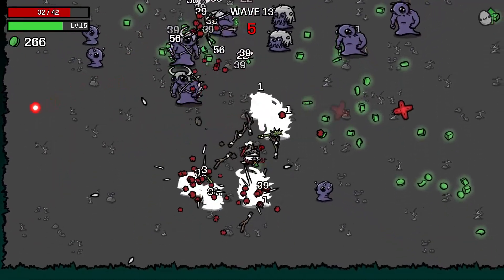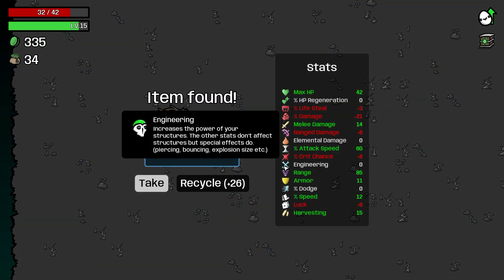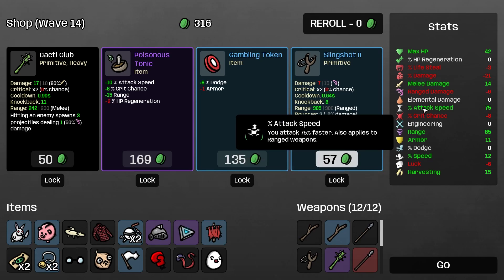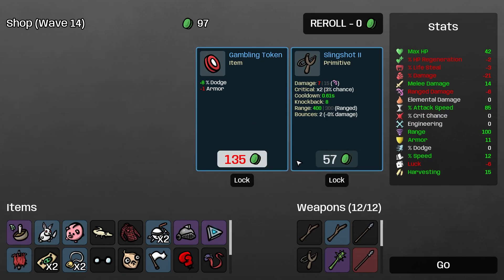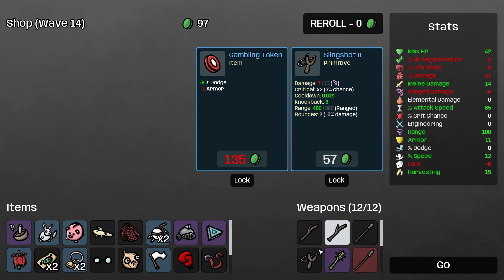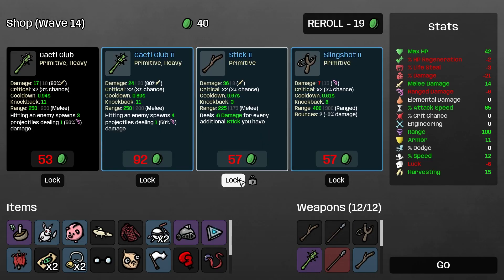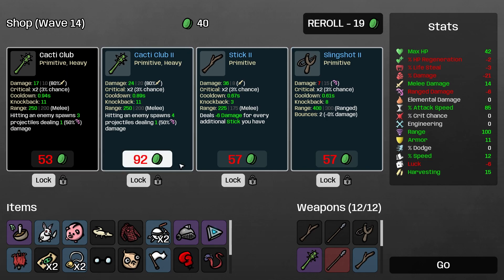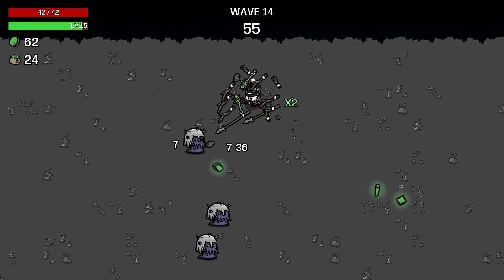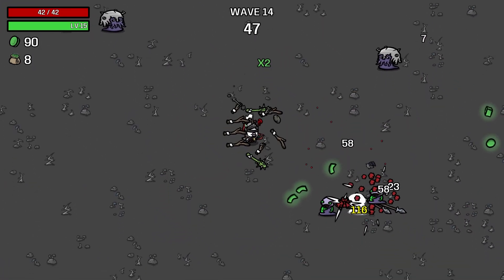There's some food in there - we're going to live, we've got a little bit of HP regen. 335 resources - we'll take that free reroll in the shop. We'll take plus 15 attack speed for 75 total. I'm going to get a poisonous tonic, cacti club, and slingshot 2 - though I can't buy that until we merge something else. I'm going to have to merge some sticks, which I don't want to do.